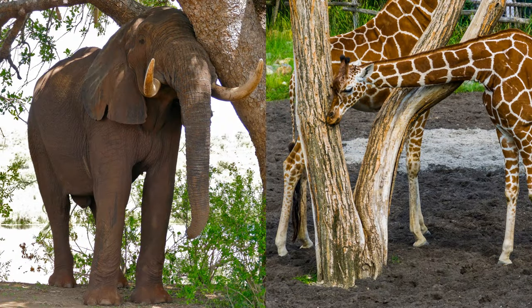Something else on people's wishlist would be scratching trees for every biome, and something I added on top of that is different sizes of scratching trees, so that even the largest animals would be able to get a good scratch in their enclosures — like this African bush elephant scratching on an acacia tree, and this giraffe scratching on a dead tree placed in its enclosure.